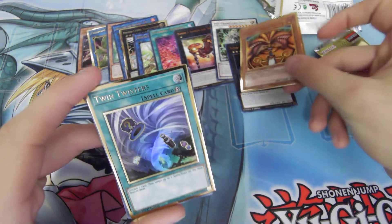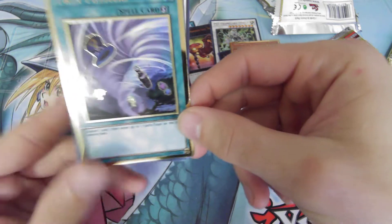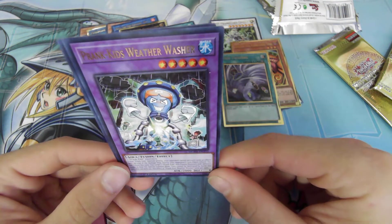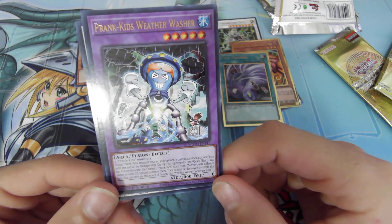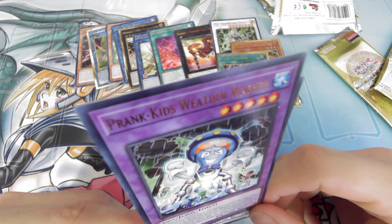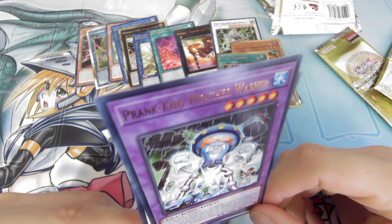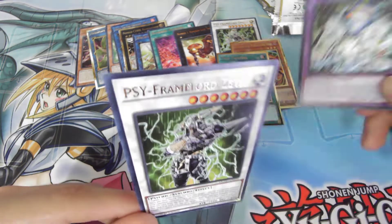Hey, Exodia! Twin Twisters — discard one card, target two spell or trap cards on the field and destroy them. Prank Kid's Weather Washer. If your Prank Kid's monster attacks, your opponent cannot activate card effects. Until the damage step during your opponent's turn, you can tribute this card to target two Prank Kids non-fusion monsters with different names in your graveyard and special summon them. They cannot be destroyed by battle this turn. Interesting.